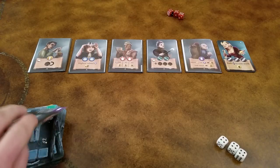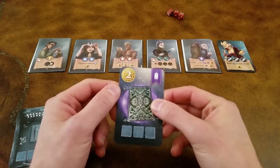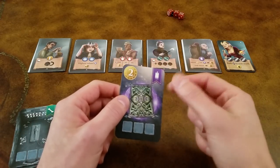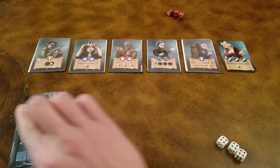So this is a game where you're trying to collect the most coins, and you can do that by picking up these treasure cards. They have a coin value from 1 to 4, and there are 6 different types of suits that you'll be set collecting in order to pawn them off to the various collectors.